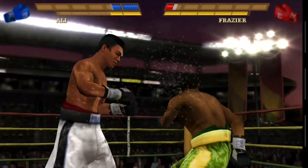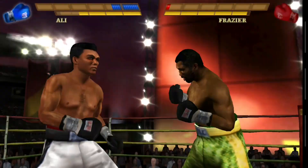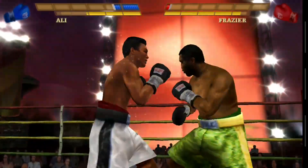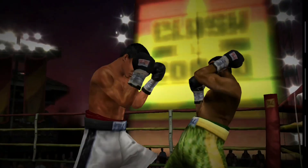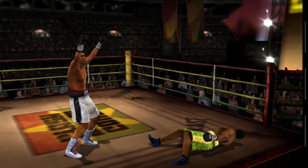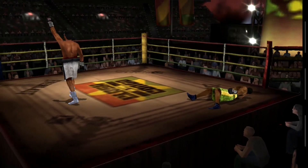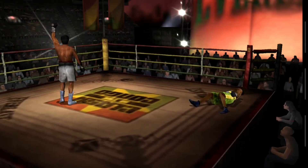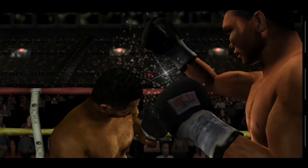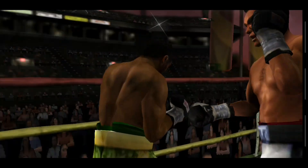Frazier's legs look weak. Can he survive the round? He gets him off guard and connects. Nice jab by Frazier. That haymaker took him to the floor. Frazier's off his feet. This replay tells it all — no surprise that he went to the canvas after that shot.